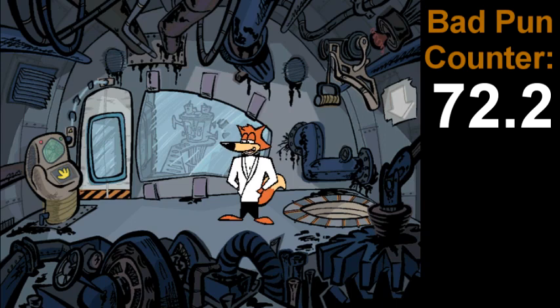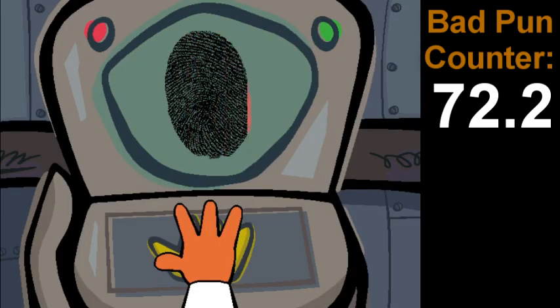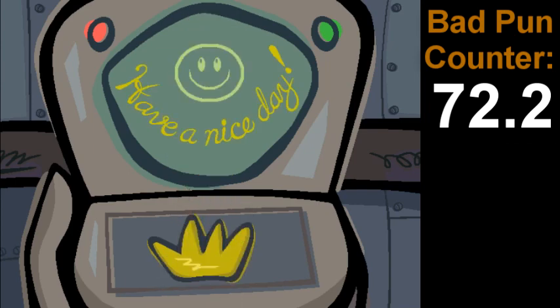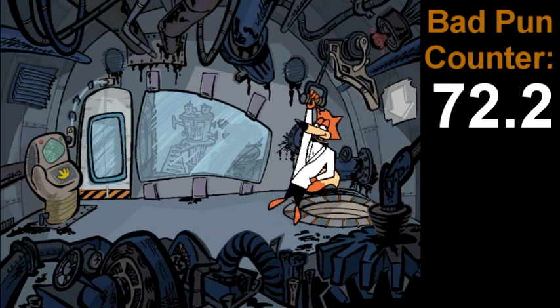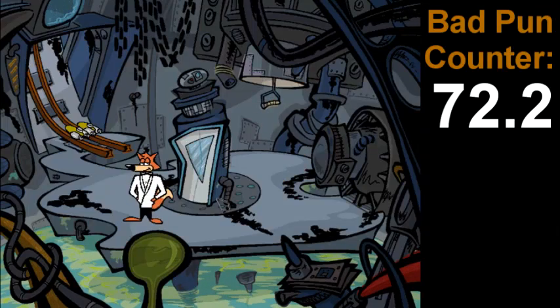Good thing we have a spy gadget just for that. My intellectual fox deductive-like reasoning tells me that the opening and closing of that door must be controlled by this fingerprint recognition device. SpyFox, that's really a bad idea. It's still not working. If I'm going to get in, I'm going to have to get a copy of LaRoche's fingerprint. Surely we don't have to use our last spy gadget. Actually, that's exactly what we have to do.